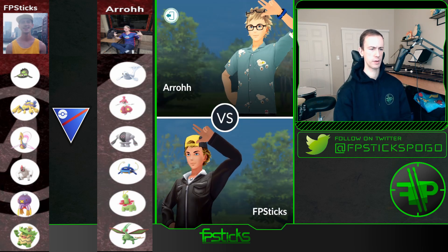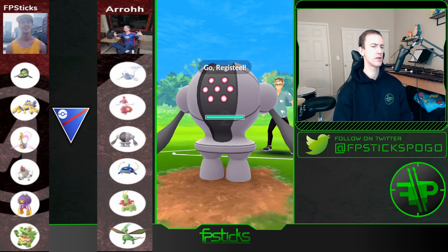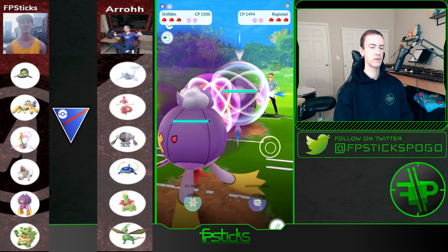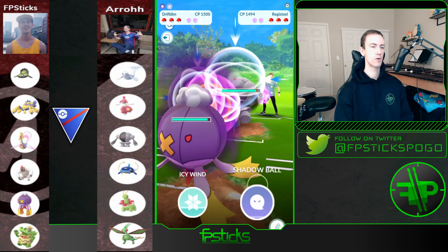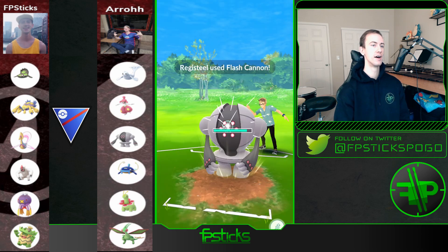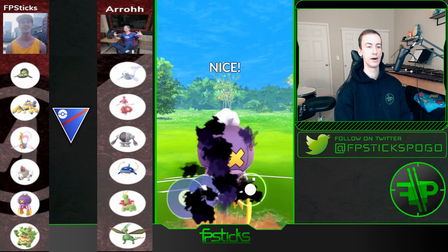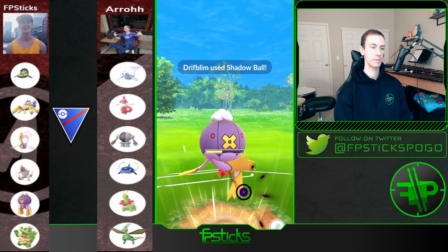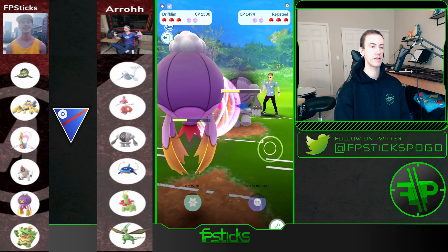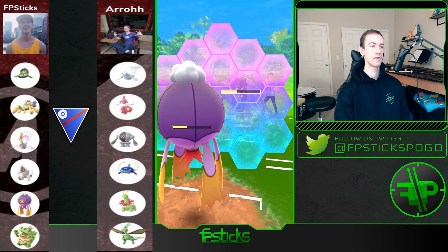Going into game three I really like this Driftblim lead — the only thing I'm worried about is Dewgong; everything else is a somewhat neutral matchup. This Registeel matchup I'm totally okay with. I like to go straight Shadow Ball on the first move because Registeel is very bulky and opponents tend not to shield the first move. I can tank a Flash Cannon just fine because the Lock-Ons do almost no damage and Driftblim has a lot of HP. The Shadow Ball connects — that's really good for me. I know Registeel is going to outpace me for the next charge move.